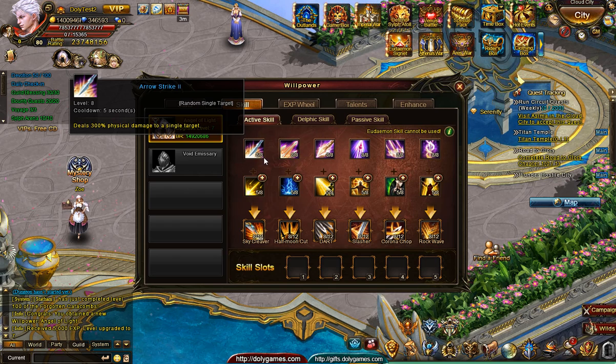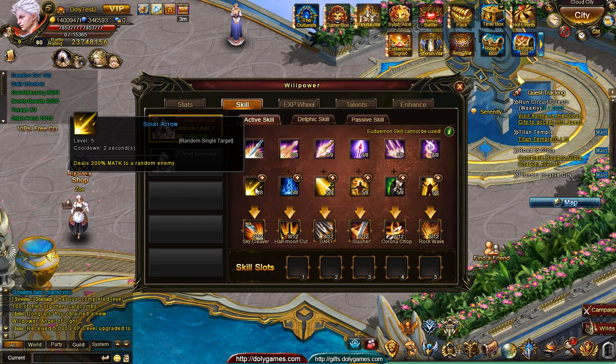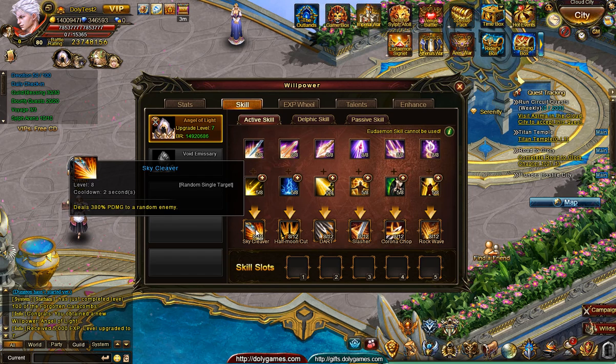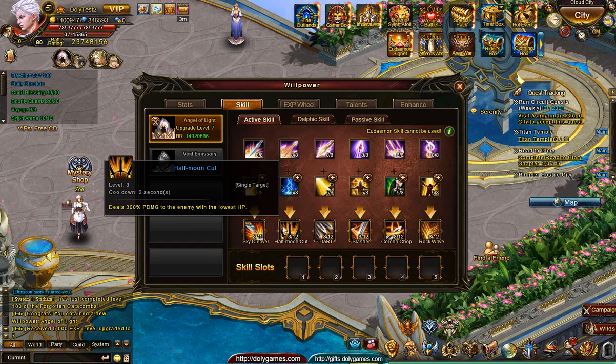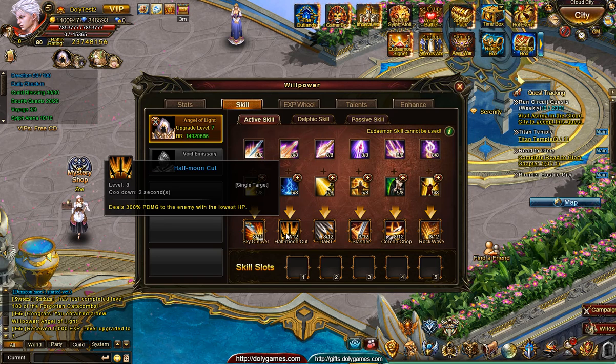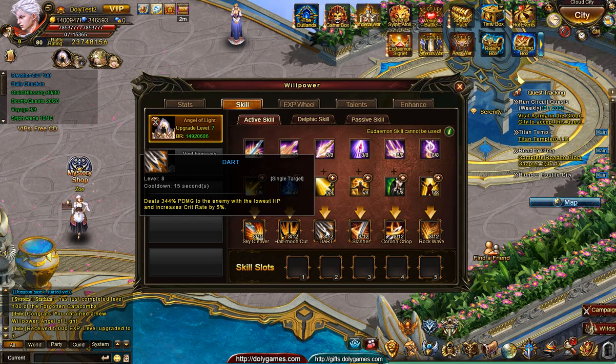We have Arrow Strike, Multishot, Bloodthirsty, Deep Freeze — they seem to be carried over from the Sanctuary Hunter. He also has skills from the Scourge Mage, and together they make his specific merged skills. Deals 380% damage physical, 300% to lowest health enemy, 344% to lowest enemy with increased crit rate. These are already at level 8 — so everybody will probably start at a lower level since my Sanctuary Hunter was maxed out.